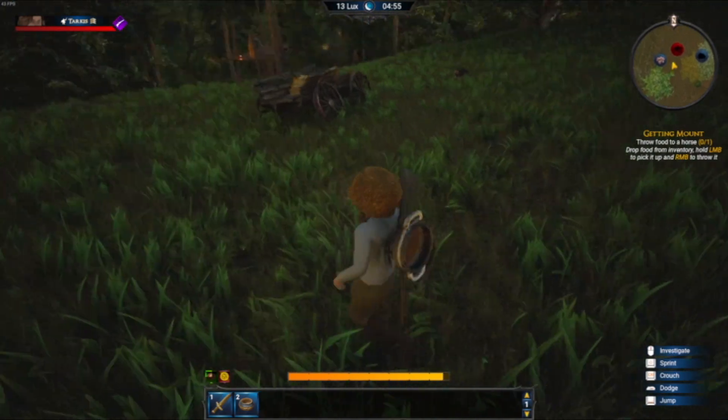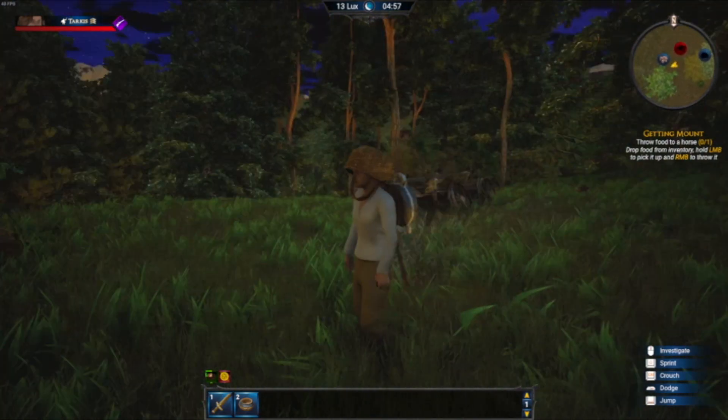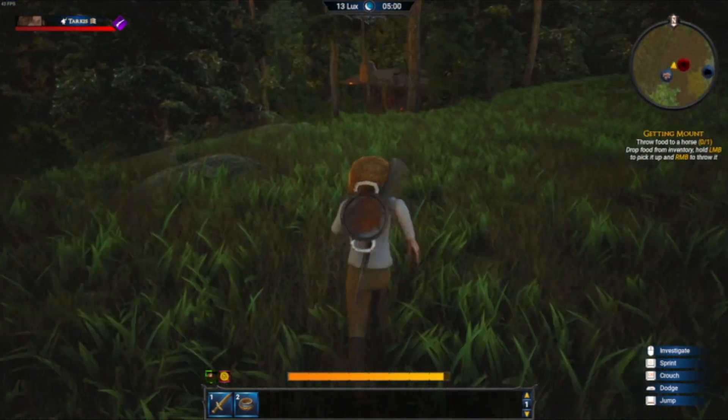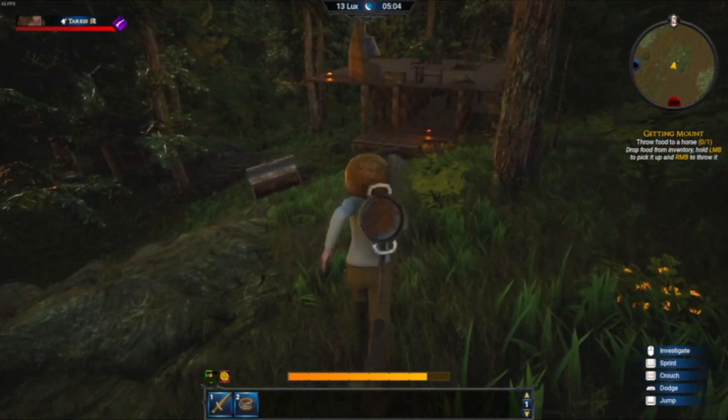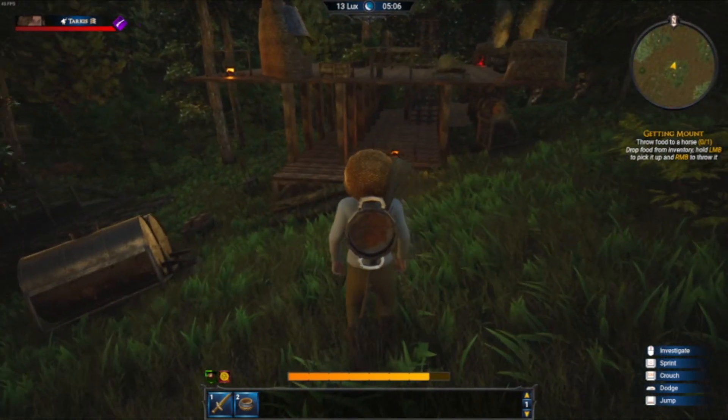This is the beginner area — this is where you spawn into the world. I put my house right on the spawn, so if I die or anything happens to me, I'm going to be right here at the spawn.